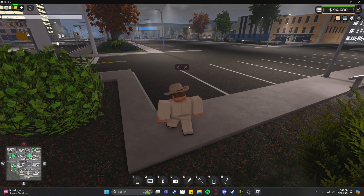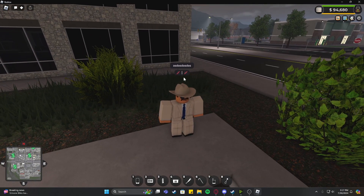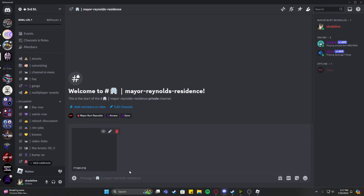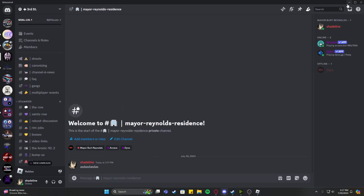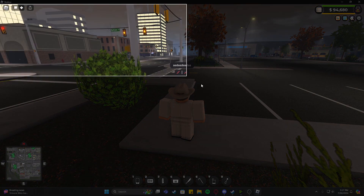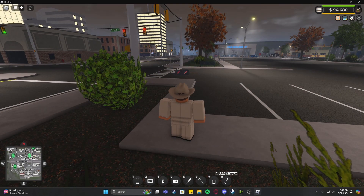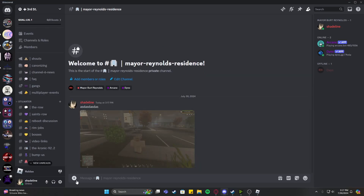But the easiest way to fix this issue is to simply type something in the Roblox chat like ASDASD, copy it, paste it. You don't have to send it. That's pretty much all you have to do and the issue will pretty much just go away. My copy and paste is starting to work again and I should be able to screenshot something and send it without it glitching out.